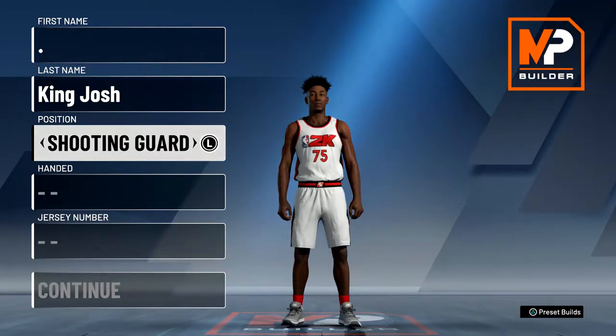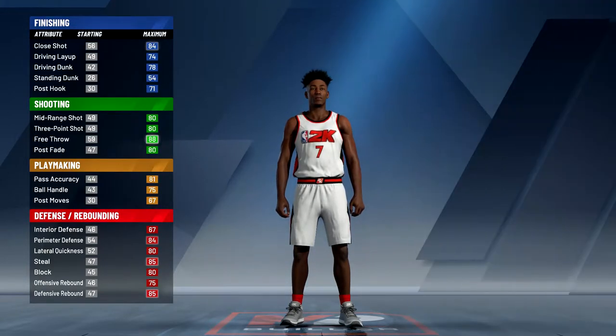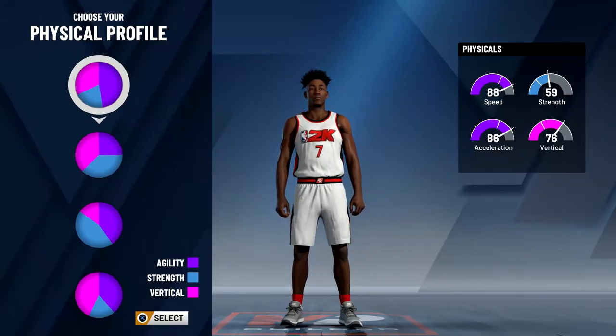To start we are going to go with shooting guard. For this first build we're going to go with the lockdown and sharpshooter as the primary archetypes and because you are a shooting guard you're probably not going to be guarding big men, so we're going to go with the first pie chart for the physical profile.